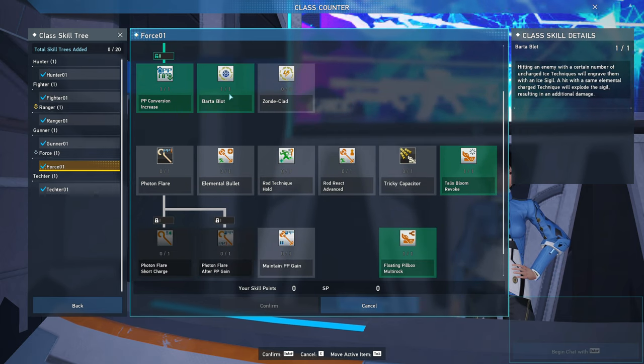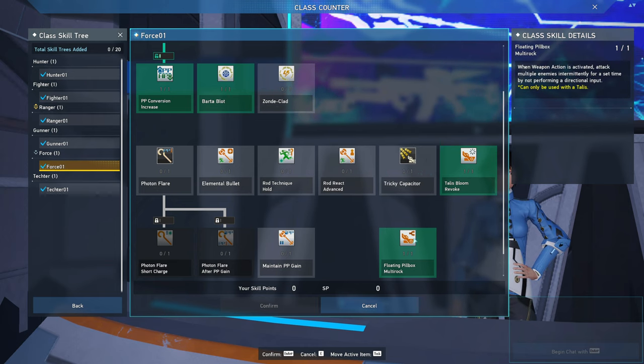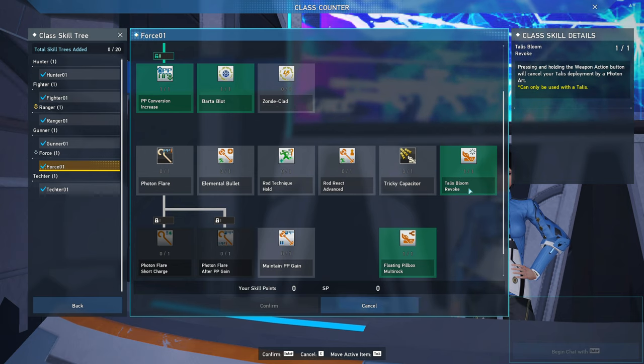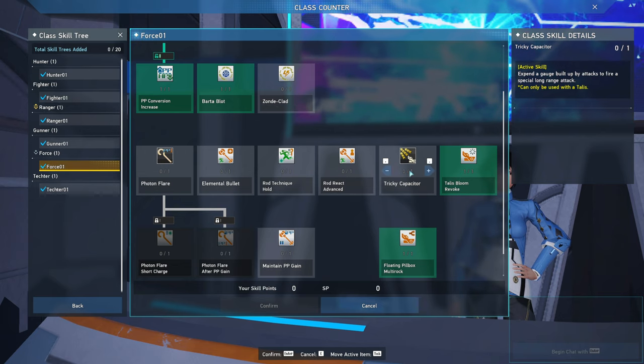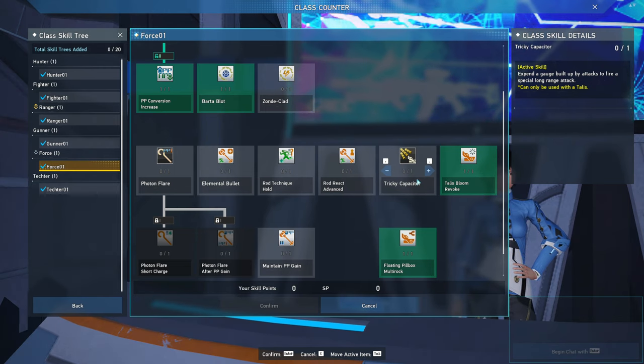Lastly, this brings us to the Talus skills. Because we use Talus on our launcher, we want to maximize Talus weapon actions. Tricky Compositor only gets charged when you attack with Talus — if you do use Talus's attacks, feel free to pick this up. I don't, so I don't use it.